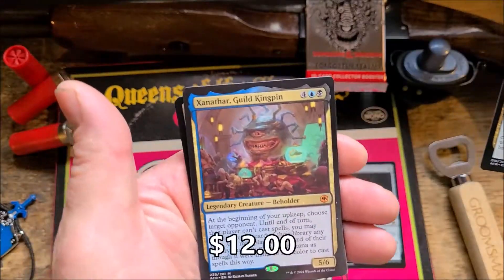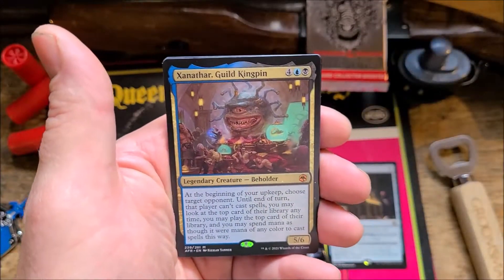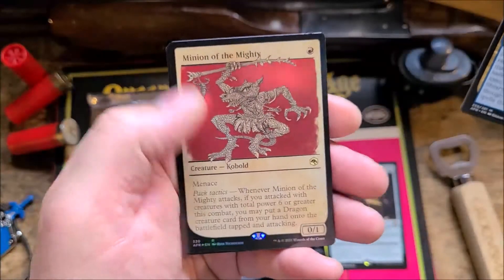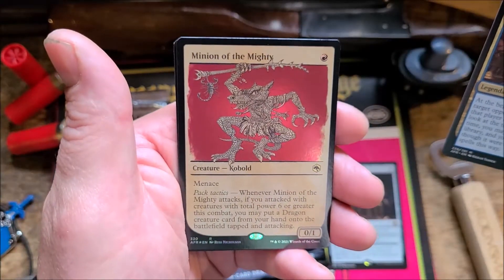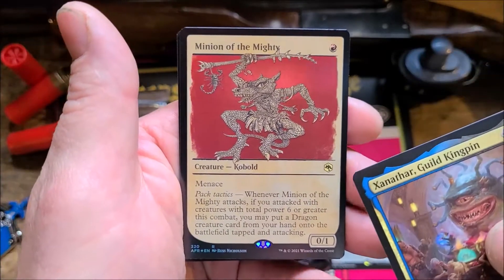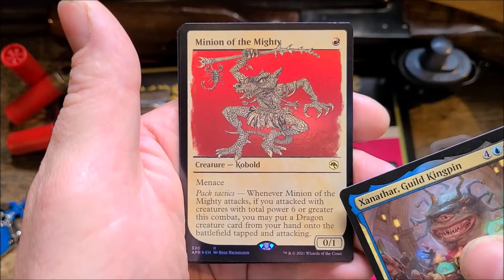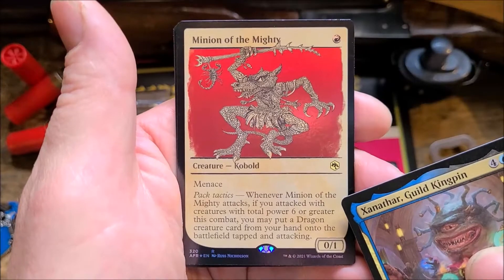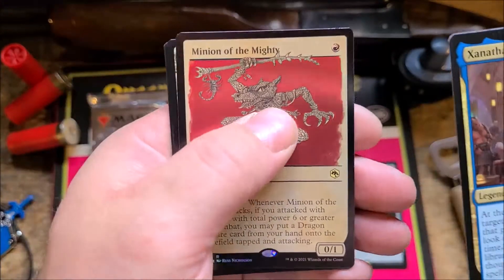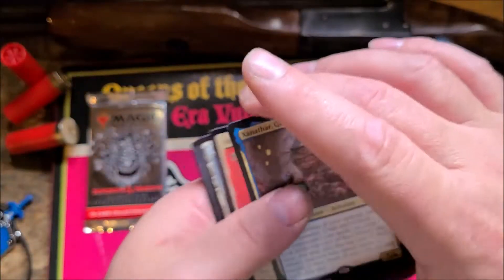There's a mythic right off the bat — Xanathar, Guild Kingpin! Collector booster, you are saved. And a foil rare Minion of the Mighty — awesome. Green or red for one, this has got to be good. I've never even read this before: whenever Minion of the Mighty attacks, if you attack with creatures with total power six or greater in combination, you may put a dragon creature from your hand into the battlefield tapped and attacking. That's pretty good — that's got to be decent in foil, maybe 10 bucks or so.